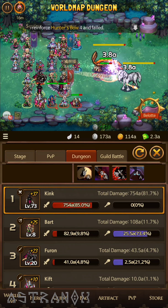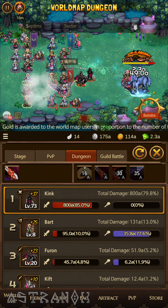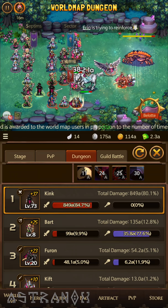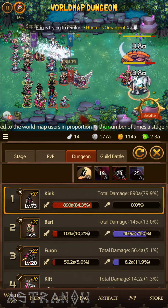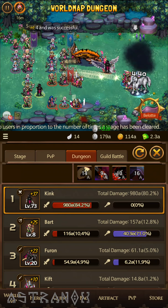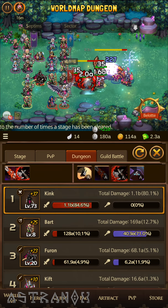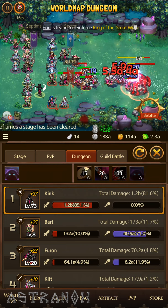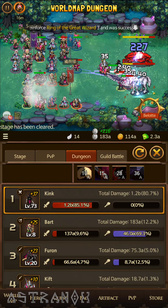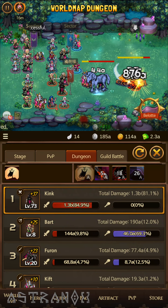So this is mage gear — cloth — so mage and buffers and healers, I believe. If we end up getting some gear, it's a 5% drop rate, but if we do end up getting gear I would have to power up a mage. That would be the smartest thing to do.